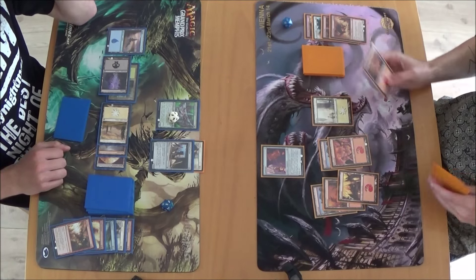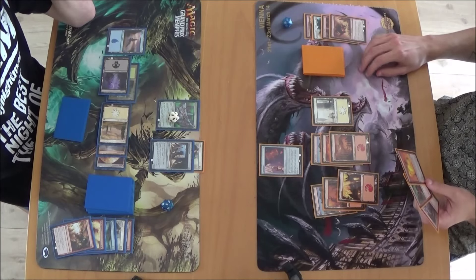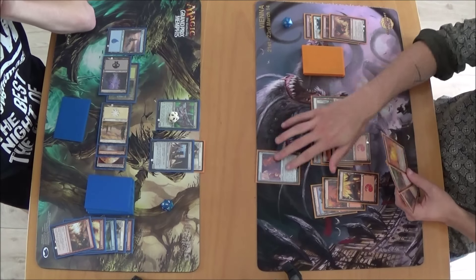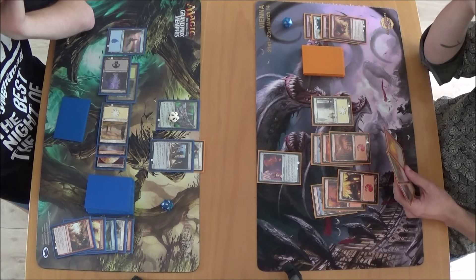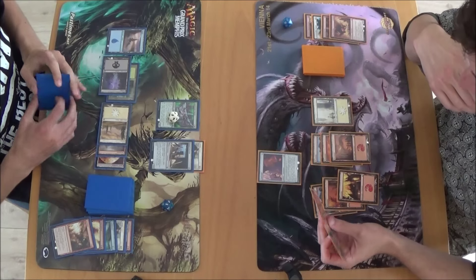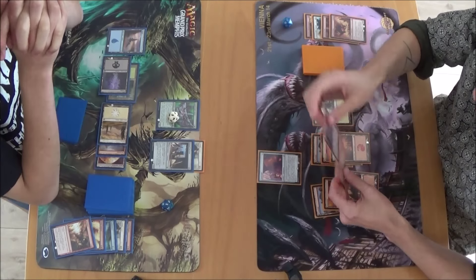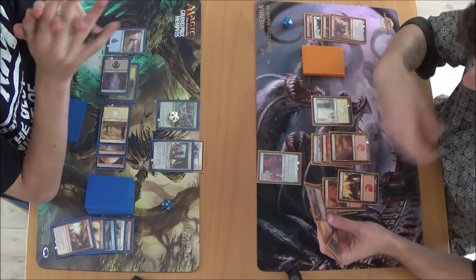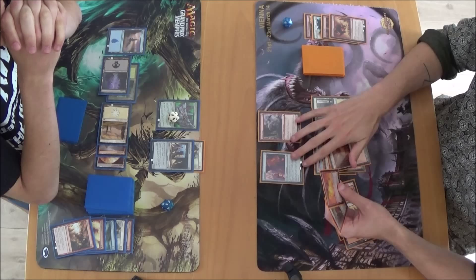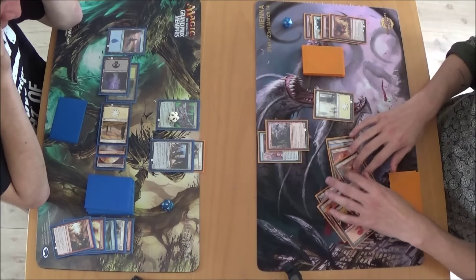More mountains, more problems. Else you would have searched for that stupid Apostle's Blessing and then I was dead. So if you have a heister or something then I'm dead — but which card would kill me? Banefire or something. Yeah I need them so bad. Game two — insane. I'll make a Blood Ogre and make him a 6/2 with first strike — it's not bad.